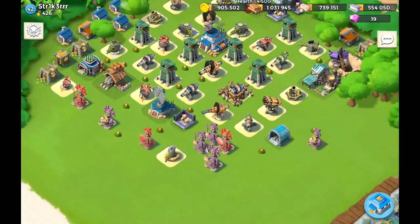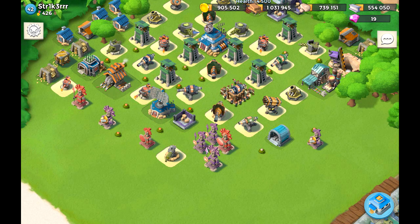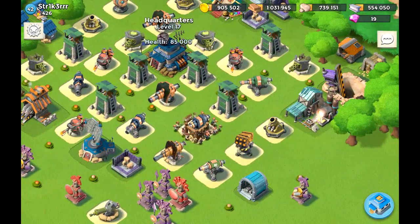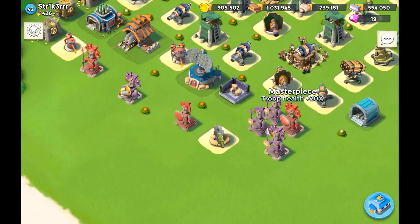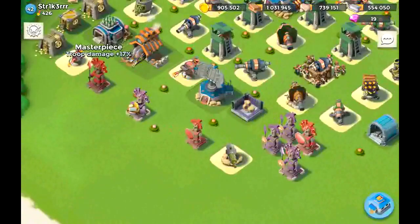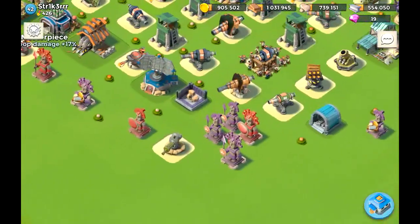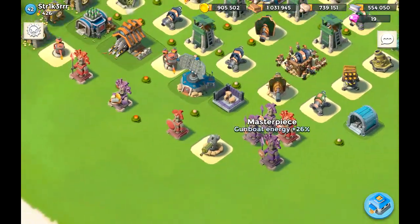One thing I notice is that you're entirely offensive — no defensive statues at all. That's immediately a bait for attackers, because there's no additional health on your HQ; it's only 85,000 health. Your masterpieces are: troop health 20, troop damage 17 — that might be the minimum. You definitely want to replace that with a better one as it comes along.